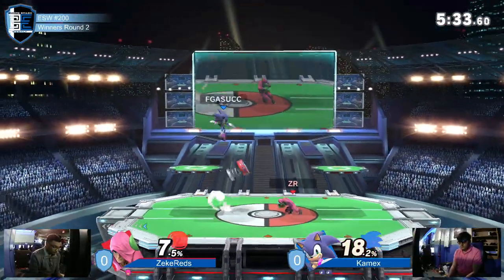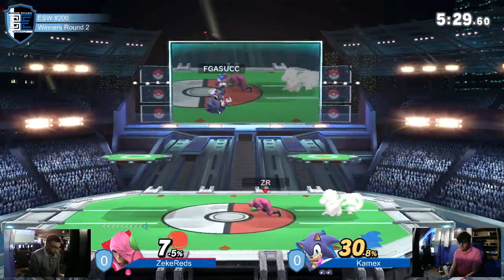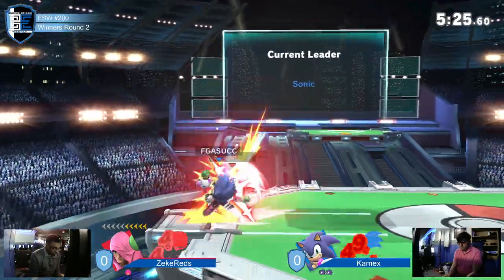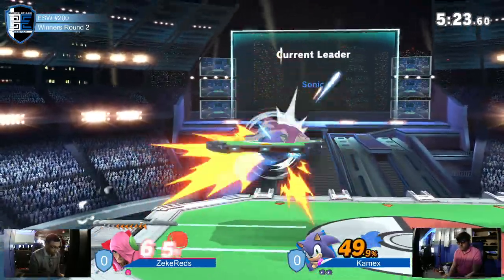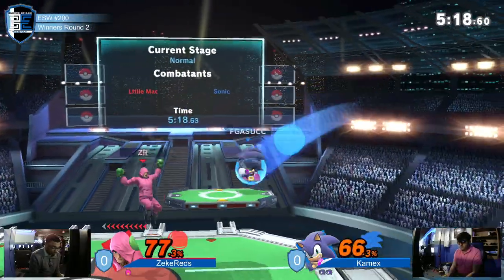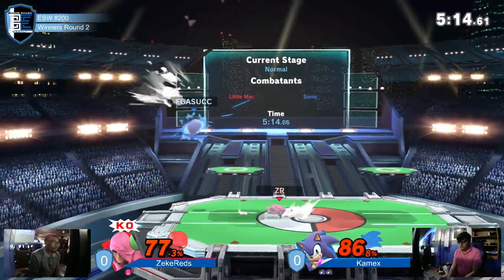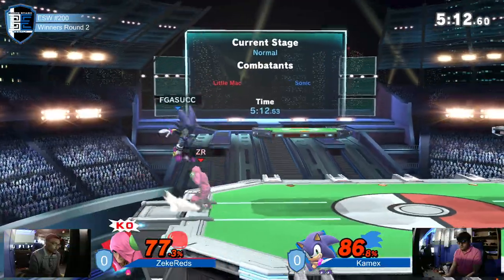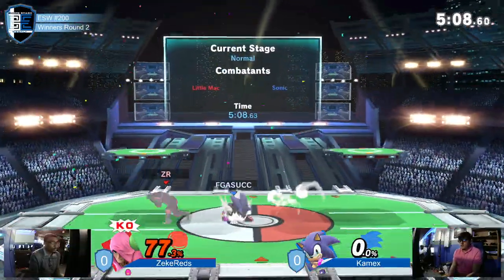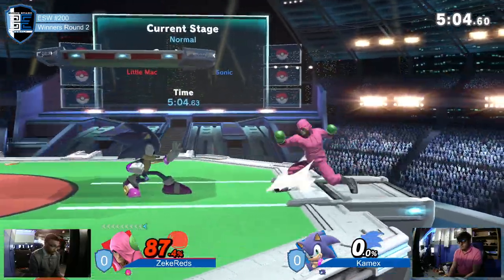Right now Zeke is just trying to find any way to keep those feet on the ground long enough to get something started. One of the big issues is that once Sonic has the lead, he can just kind of sit above those platforms, hit his spring up reset, and chase you until he finds that straight hit — then just keep you juggled, keep you in the air. Zeke is fighting valiantly, and that tilt is going to KO — he's got the KO punch.